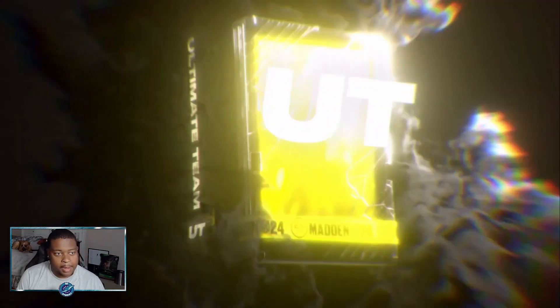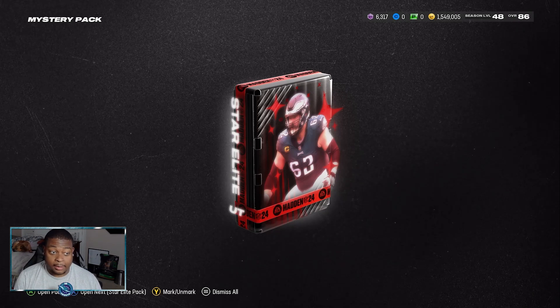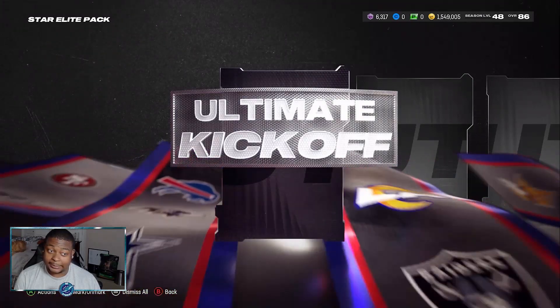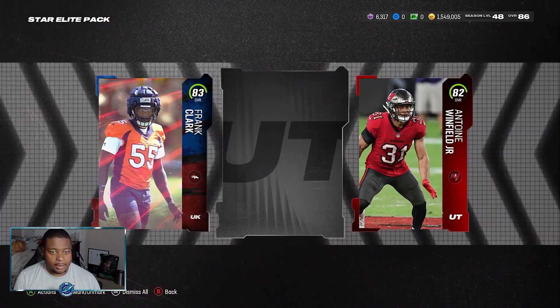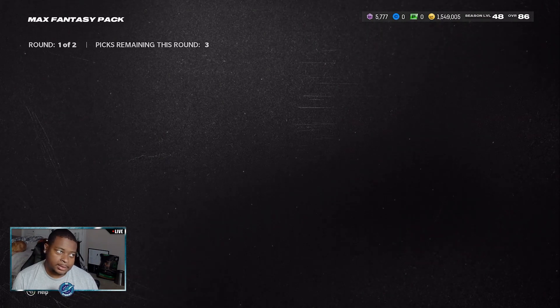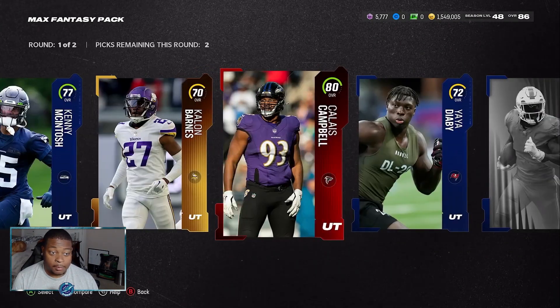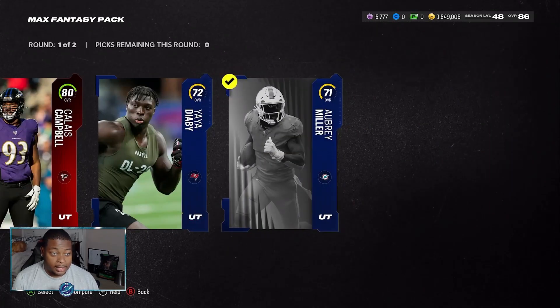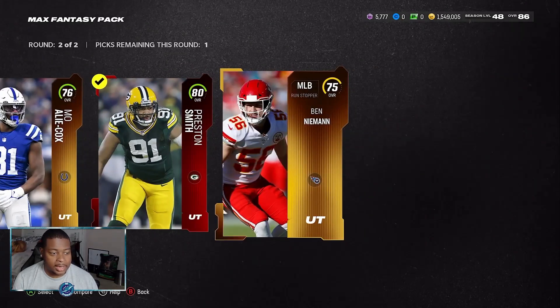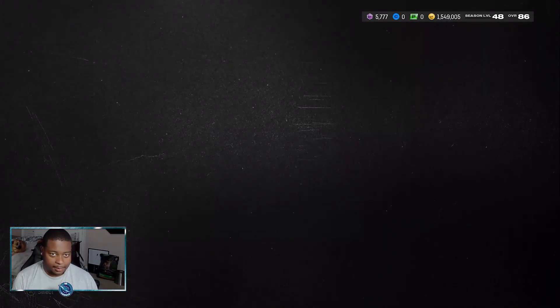Let's go ahead and hop into our next pack - we get a Star Elite pack. What we get? 83 Frank Clark, 82 Antoine Winfield Jr. Not too upset on how some of these packs are popping out for us. We definitely don't want to see max fantasy packs - that is not what we want to see. But we do get an elite Calais Campbell and also a Seahawk for that Seahawks theme team. We somehow managed to get two elites out of this - good way to make me feel a little bit better about pulling that max elite fantasy pack.